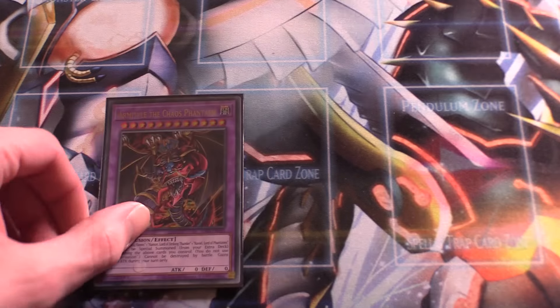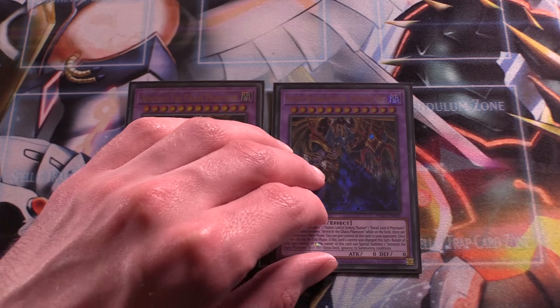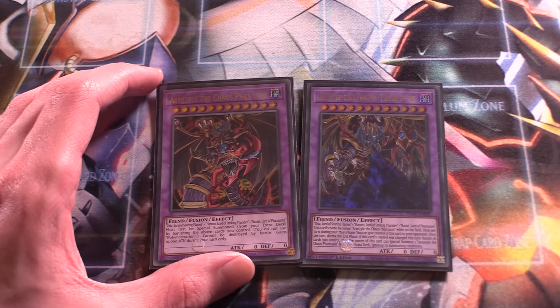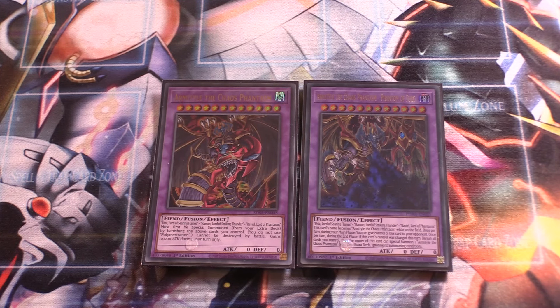Onto the extra deck: one copy of Armityle the Chaos Phantasm and one copy of Armityle the Chaos Phantasm - Phantom of Fury. The original Armityle needs one each of your Sacred Beast monsters. It gains 10,000 attack during your turn only and cannot be destroyed by battle — just a great monster for swinging for game. If summoned using Dimension Fusion Destruction, you won't take battle damage. And Phantom of Fury is special summoned the same way. During the main phase you can switch control of this monster to your opponent's side of the field, and during the end phase it banishes all cards your opponent controls, then special summons the original Armityle from your extra deck. So it's a great way to nuke your opponent's board.